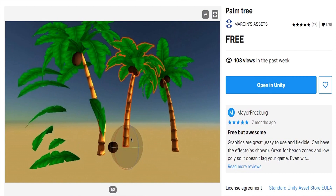You're going to search for palm tree by Marson's assets. It comes in three different forms: it comes broken into two pieces with the coconuts and the leaves, which is what we need for the shattering effect. And it also comes put together, which is what we need. So it's perfect — go ahead and add this to your store.